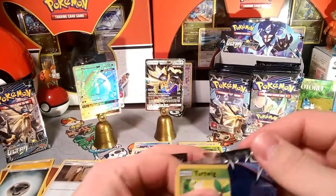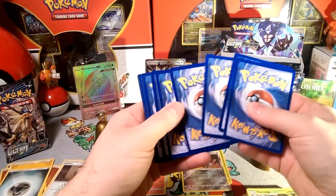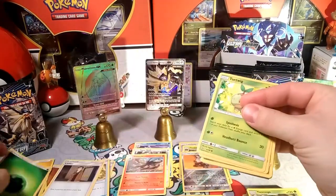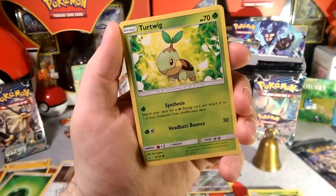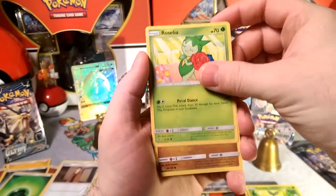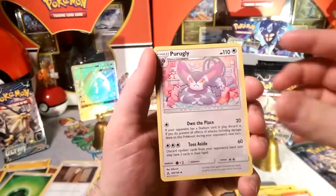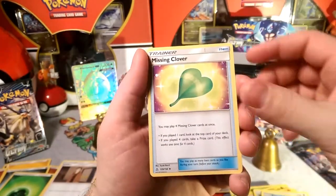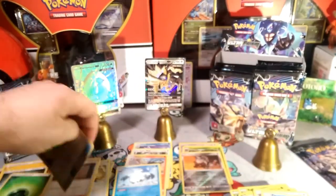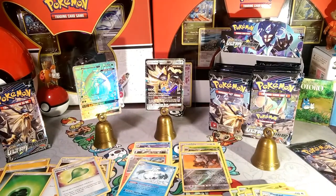Dusk Mane is really starting this opening off right. I think what we're gonna do is probably one of these a week for the next four weeks — probably on my Saturdays. Forgot to guess but there's my grass energy! Pack six: Turtwig with Synthesis — he lets you get an energy, nice attack. Roselia Petal Dance, Ascension Gibble, Electabuzz, Chimchar, Floatzel, Missing Clover, Cranidos reverse, and our rare is Abomasnow. Three more packs left — already busted through six of these.